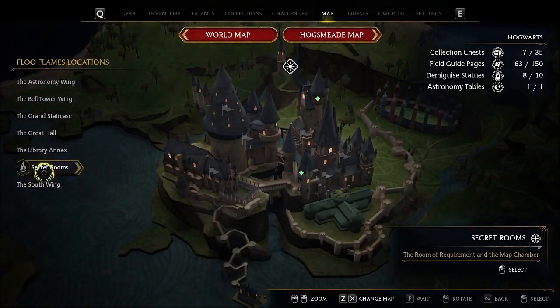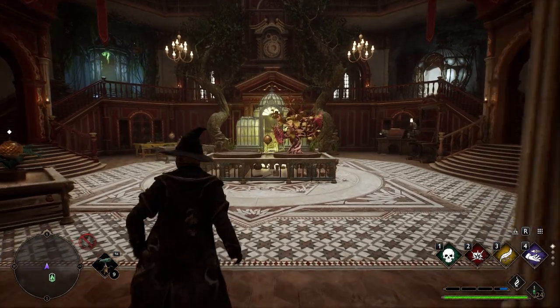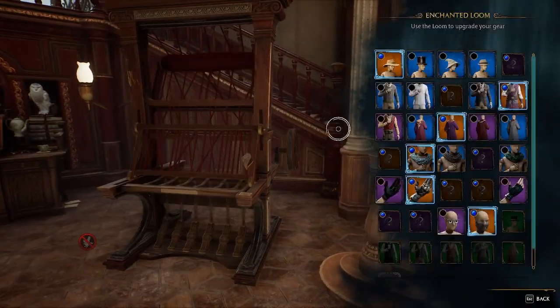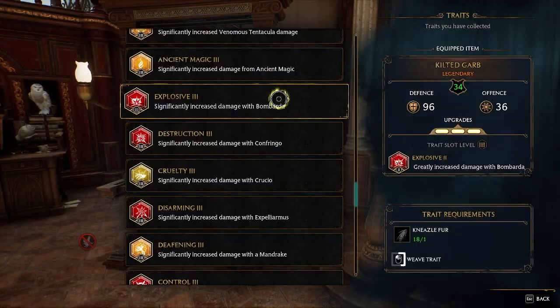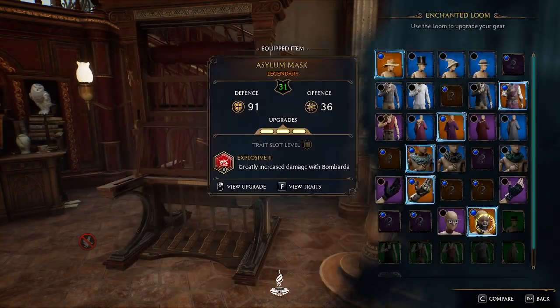Now you want to fast travel back to the rumor requirement to use the loom. Once you're here, head over to your loom and we're going to apply Explosive 3 on all our gear.